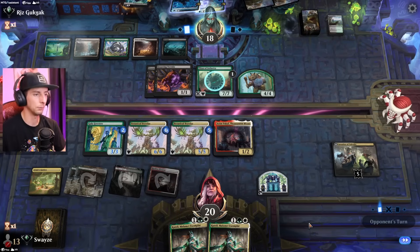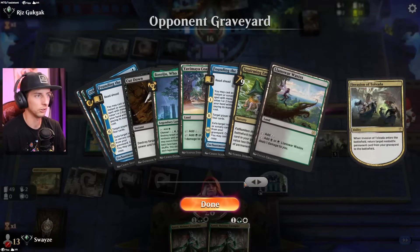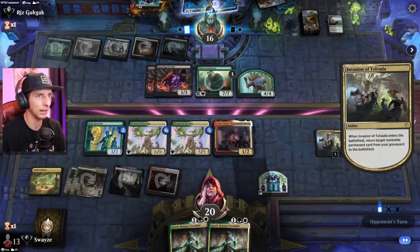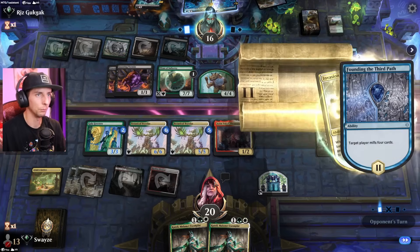I would have liked to get Anym's first counter — we really need to find an Ozolith. We need to get some Ozolith action going here. No permanents worth bringing back really — they can mill out a little more maybe and find more targets.